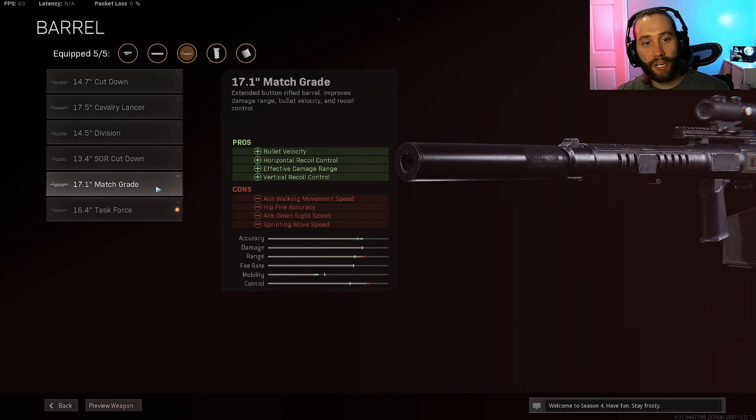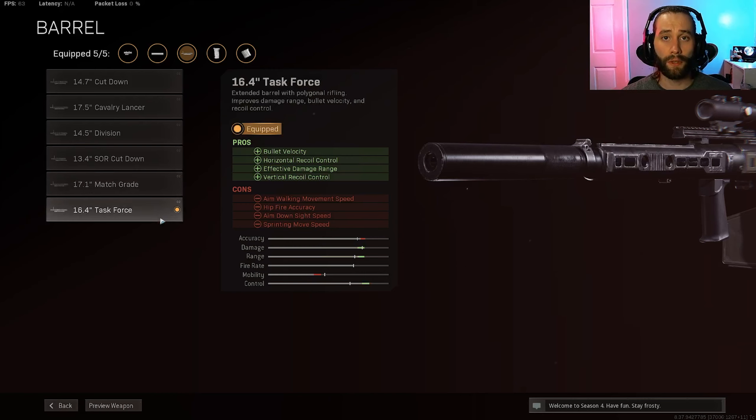If you want, you could go with the match grade instead. It's not going to help as much, but it basically does the same thing, and it doesn't hurt your movement speed and ADS as much. I have a video on the Season 4 patch notes that talks about percentages for all these buffs — check that out, or just search 'Warzone Patch Notes Season 4.' They show the percentages for bullet velocity, effective damage range, and recoil, so it's really nice that they laid that out.